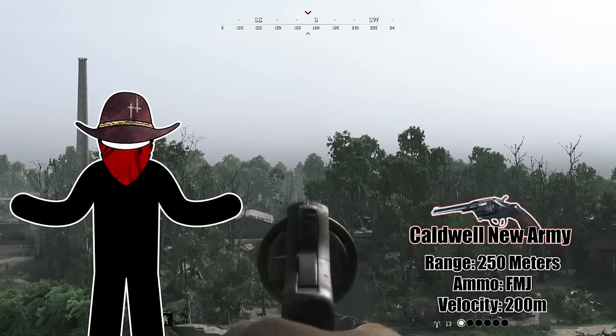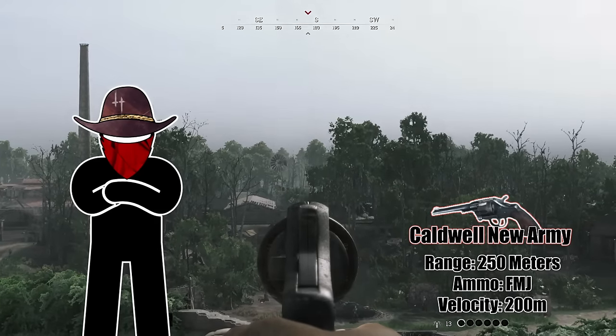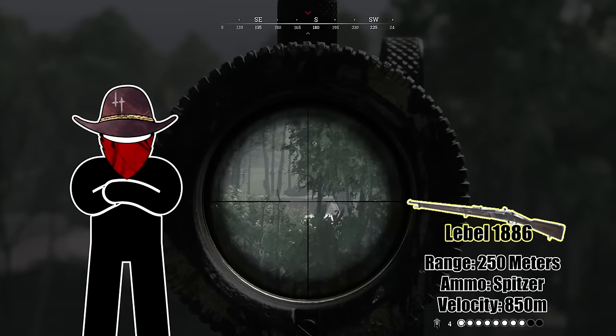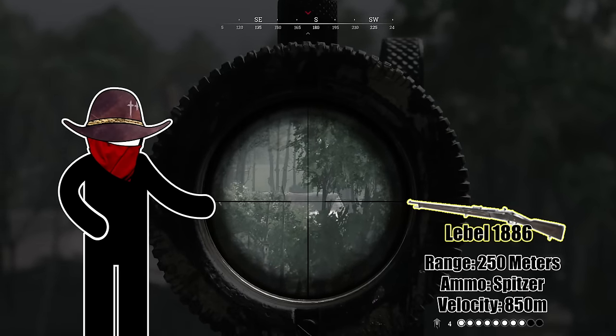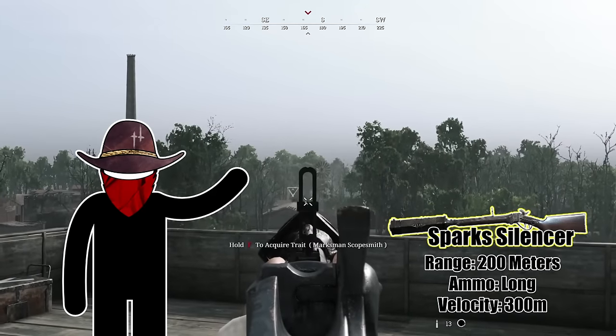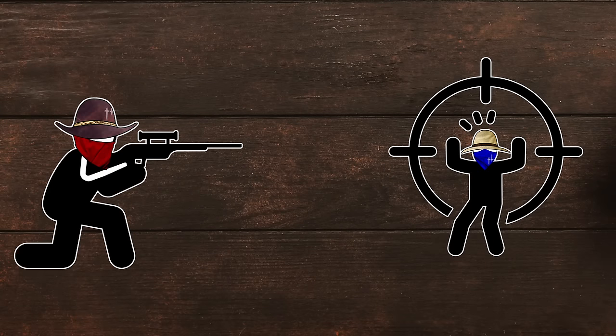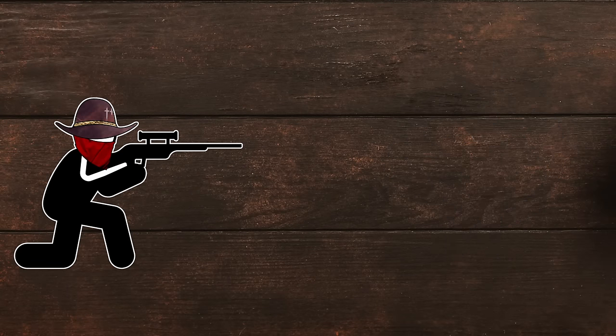Bullet velocity controls the time between when you take a shot and the impact. This varies greatly between weapons. Some guns make this delay negligible, like the Lebel with Spitzer ammo. Others are a little slower. This is why you can't hit a moving target — if hunters always stood still, this wouldn't be an issue. But that's not the case.